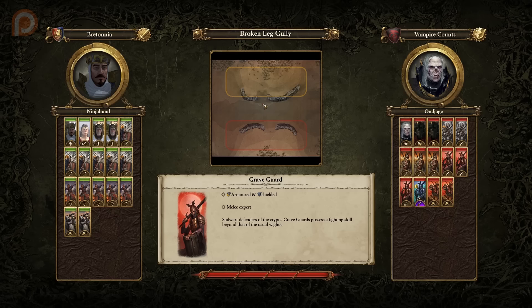The Vampire Counts have Vlad von Karstein in charge, alongside two White Kings, two units of Skeleton Warriors, three units of Skeleton Spearmen, three units of Graveguard, the Stearnsmen, and two units of Blood Knights. One of the Skeleton Warriors has been ranked up to Rank 1.